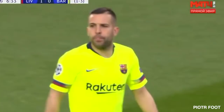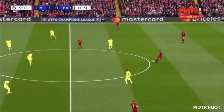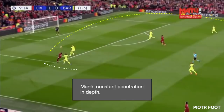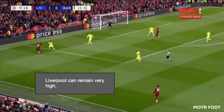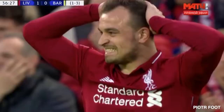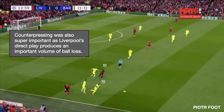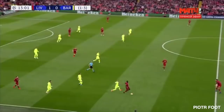Barcelona didn't change their pressing style after the first goal. Players like Mane were always ready to do penetrative runs, which allowed Liverpool to remain very high in the opposition's half. Liverpool could play high, but they were not perfect in attack — they had no shot on target after the 23rd minute up until the end of the first half. Shaqiri embodied the lack of quality; he missed pretty much everything. Counter-pressing was also super important, as Liverpool's direct play produced an important volume of ball loss. Here Robertson loses the ball, but Mane managed to get the better of Vidal.